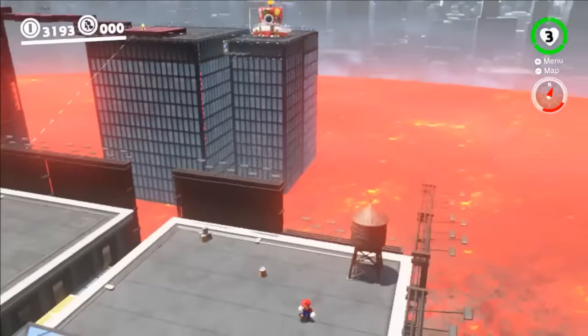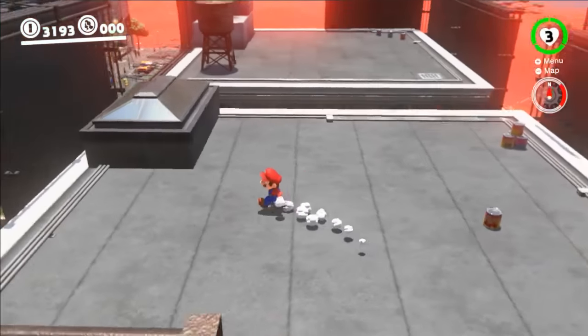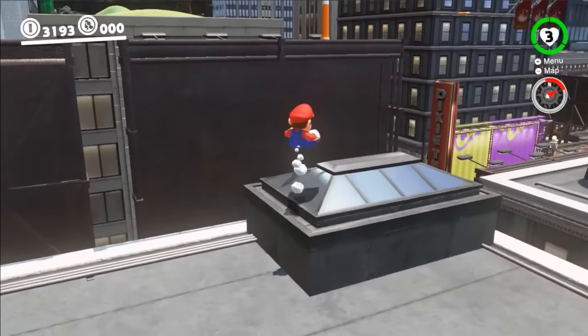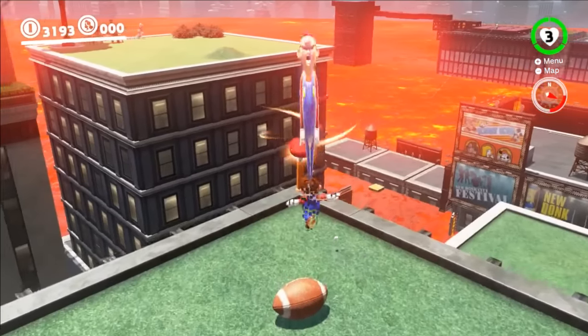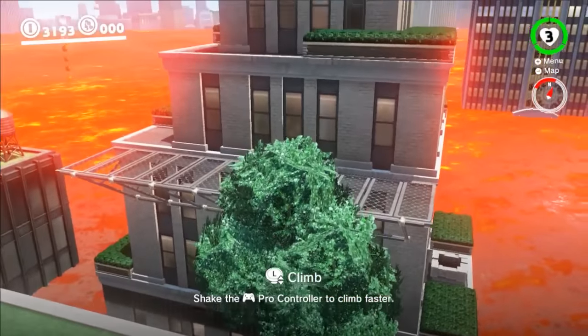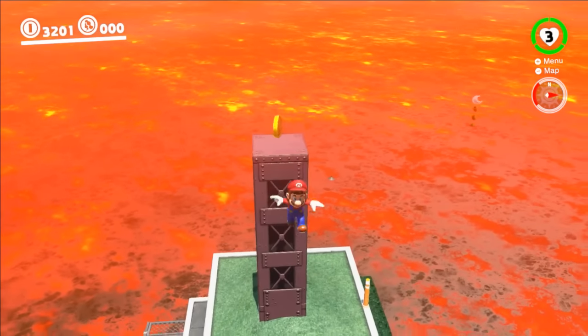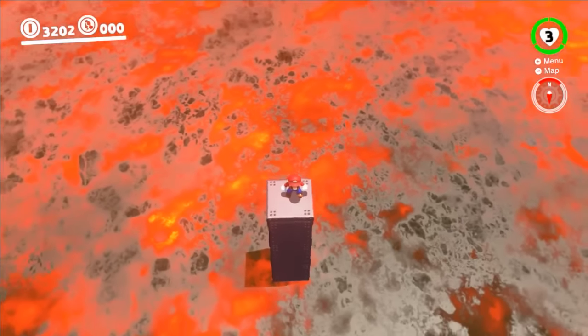Mario is transported to New Donk City next. This isn't the normal version of the city — something must have triggered lava to rise quickly. Mario needs to run and get to the highest point before the lava burns him to a crisp, while hopefully finding a secret in the process. He gets to a very small platform right where the lava stops, but he did not uncover the secret.